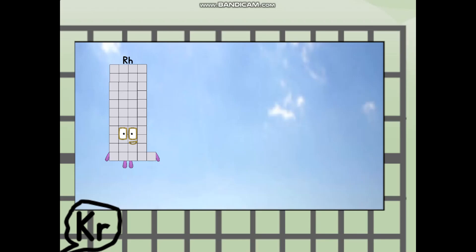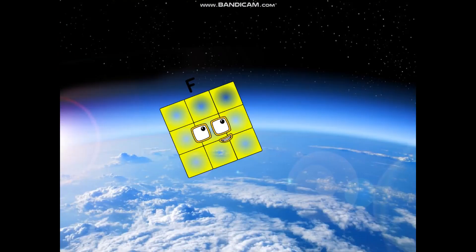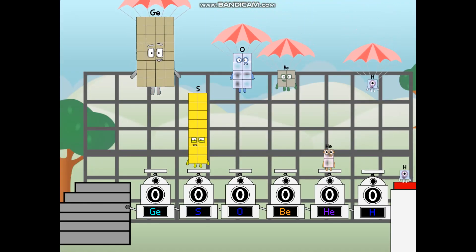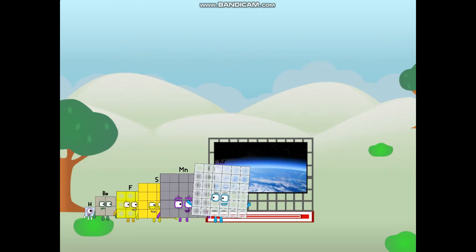Rhodium, way up high. Amazing. But not a square. Wait and see. We're two squares. Top — the edge of space. Nearly there. Amazing! We sent a square to the edge of space without rockets. We just need a little more power.